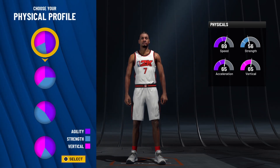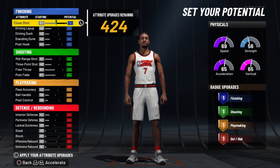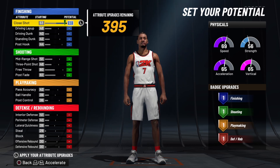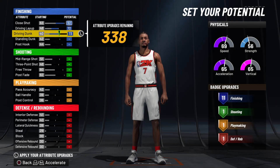For your physicals right here you want to go with the very first one with the most speed. Now on to your attributes: for your close shot you want to put it all the way up to a 92. Your driving layup all the way up to a 72. Your driving dunk all the way up to a 73.